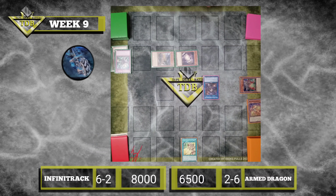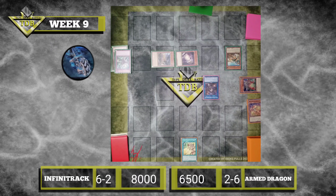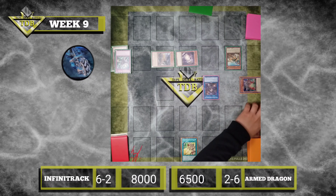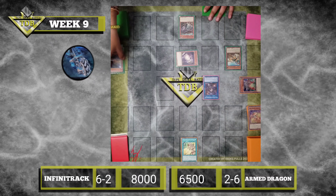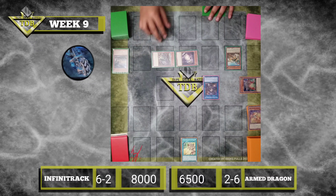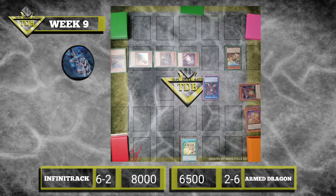End phase, draw, standby, main phase. Normal summon Infim Trek Harpster — special blade on normal summon. Virtual Dozer. I will activate the effect of my Infim Trek Harpster. I will target another monster I control, and that monster's level will become confined to its complete levels. I'll target my Infim Trek Harpster — I'll make 7 stars.